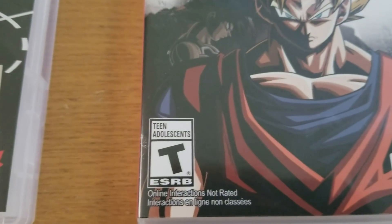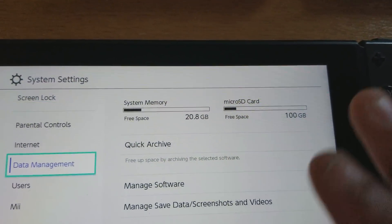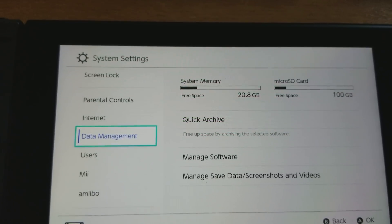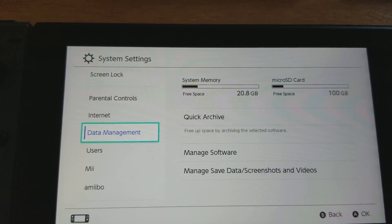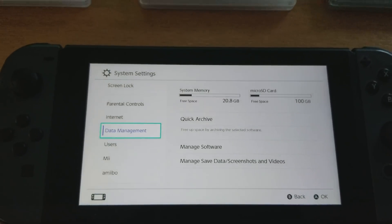I want to verify that I got my SD card working without updating my Switch. As you can see in the data information, it's a 128 gigabyte card showing 100 gigabytes free — formatted outside the system and recognized. I purchased the Switch just two days ago.